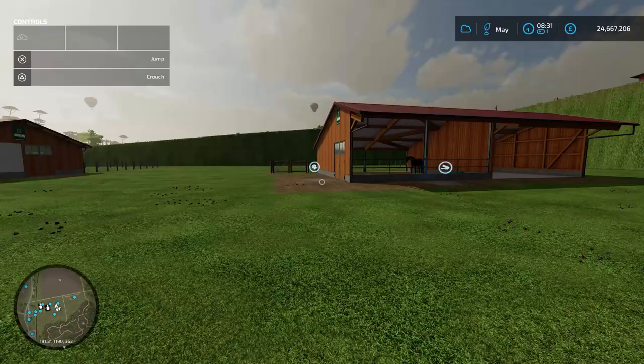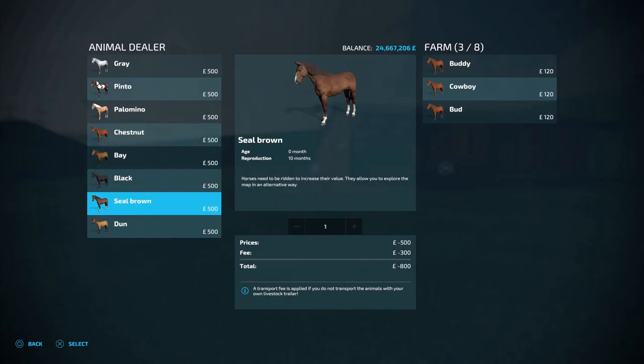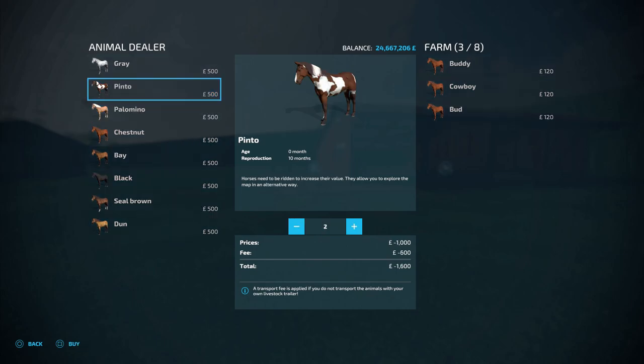The third way is by opening the shop, going to the animal dealer, and selecting which horse pasture or barn you want to put your horses into. You can buy horses this way and select the amount that you want to buy. You do also have to pay the transport fee doing it this way.